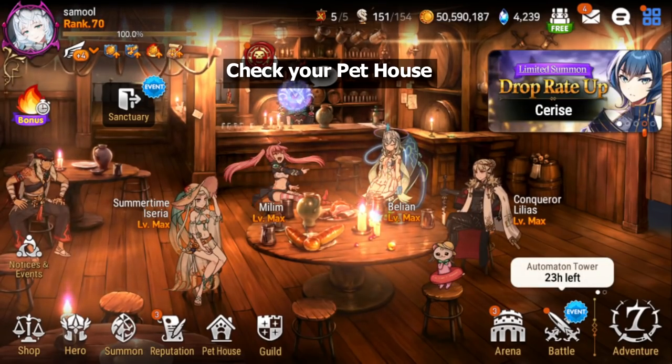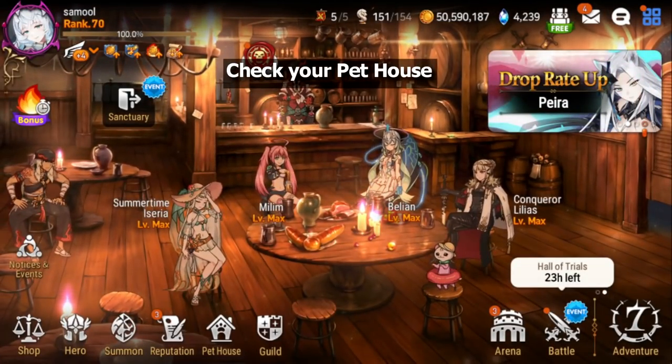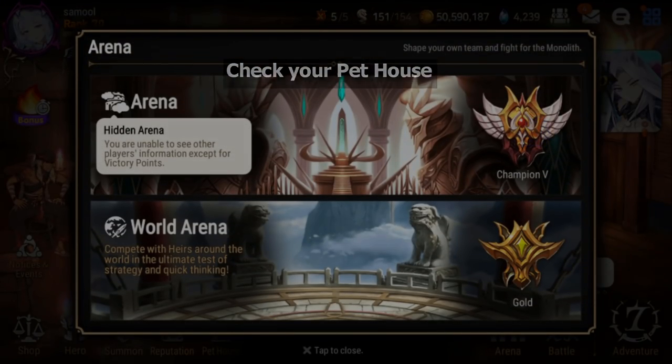Then I go to the Pet House and adopt for free — you always get a free pet adoption every day. Then I go to Garo and check the store, which refreshes every hour.